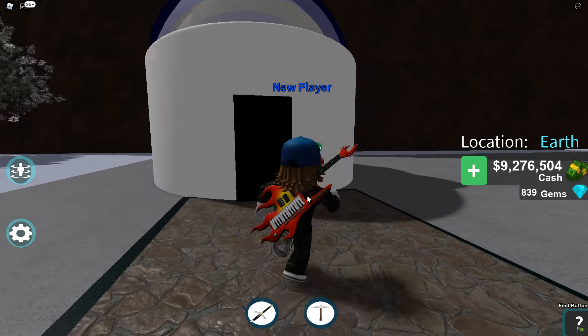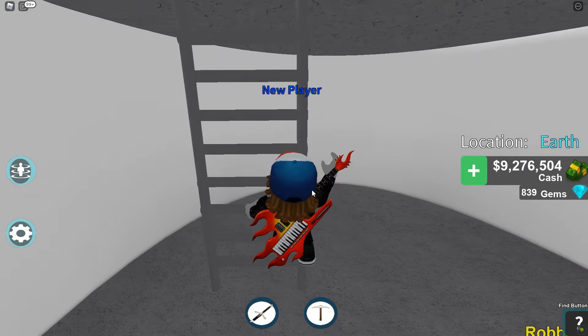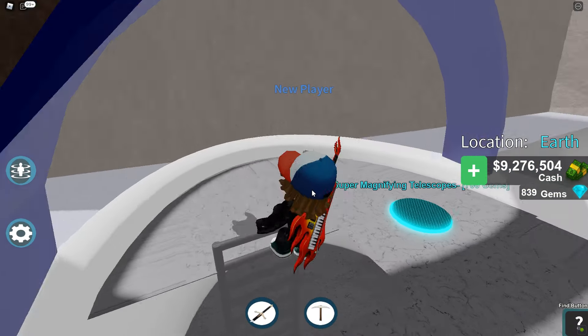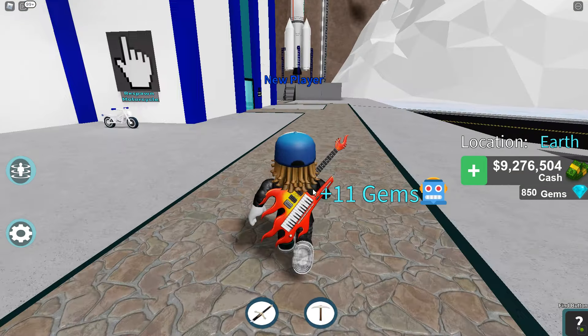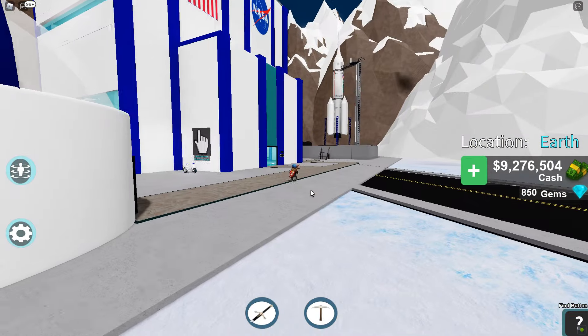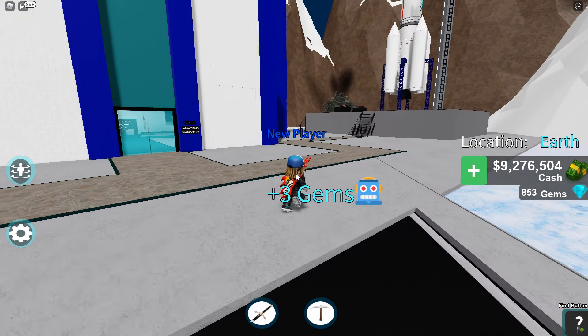I have a ton of stuff. We'll start out with the telescope I haven't built yet, because everything in this game costs a lot of money. One thing you're going to find as you're playing is that gems are super, super important and you almost never want to use them — unless it's something super, super valuable.